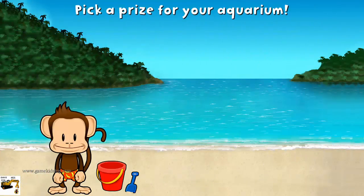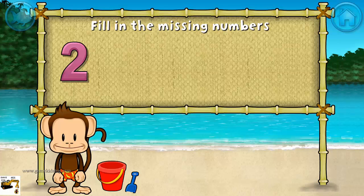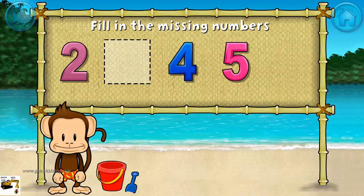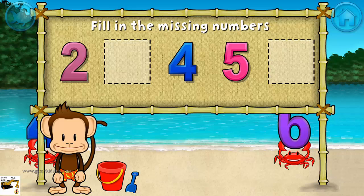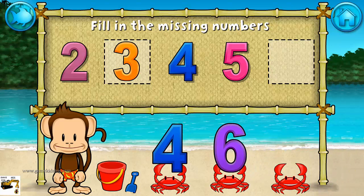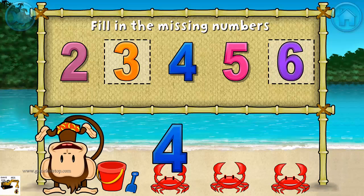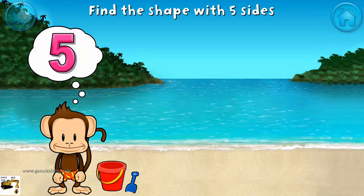You won a prize! Add things to your aquarium by dragging them from the tray. Two, four, five — these numbers are in order! Fill in the missing numbers: three. Yes. Two, three, four, five, six. Nice!